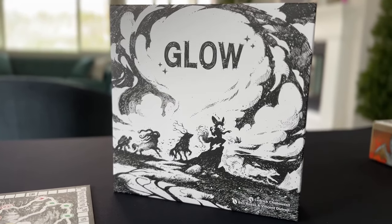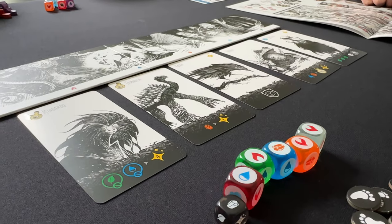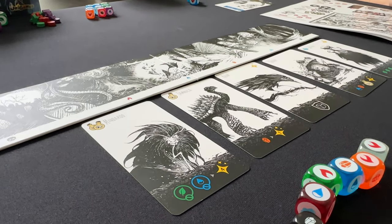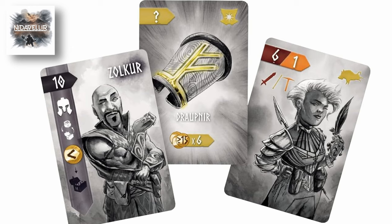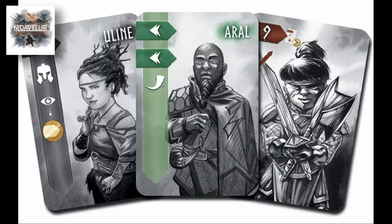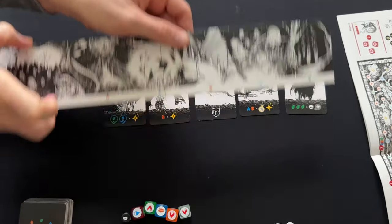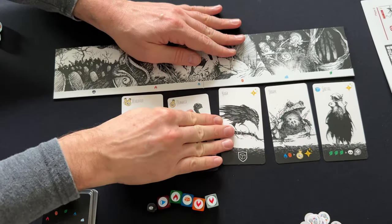It's hard to talk about this game without first talking about the art. Generally speaking, black and white art can be a bit divisive. Typically, I'm not a fan — it's my least favorite thing in a game like Nid of a Lear, for example. To me, the art in Nid of a Lear looks like unfinished pencil sketches, and in a game where the character cards are the focus, I would prefer more color and depth. Glow, however, uses black and white in a much better way, at least in terms of the cards.